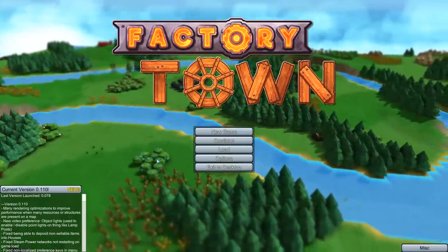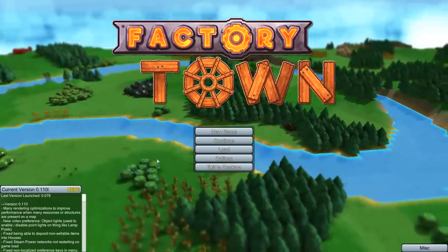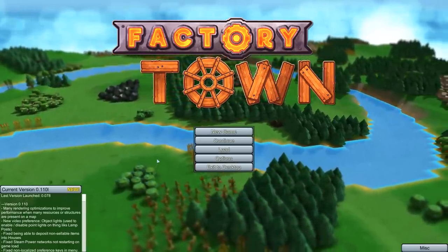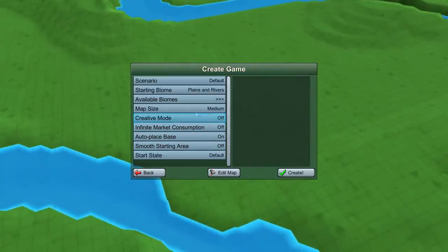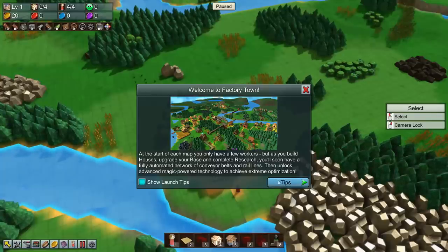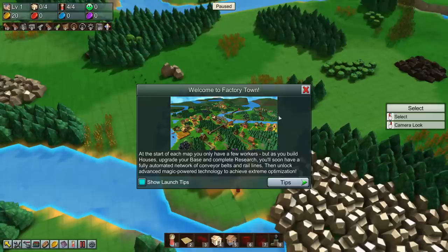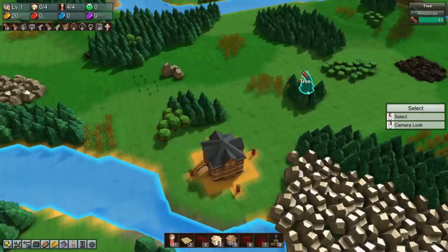Welcome back to the Nerd Castle for another foray into the world of indie games. Today we're checking out Factory Town, which has had a bunch of updates since the last time I played. We're going to start off and build ourselves a town. At the start of the map we got some workers, and as we build houses, upgrade our base, and complete research, we'll soon have a fully automated network of conveyor belts and rail lines, then unlock advanced magic, power, and technology for extreme optimization.